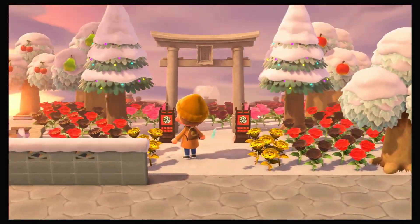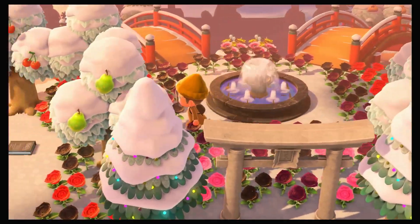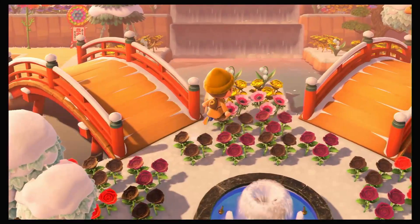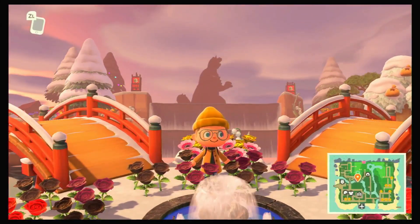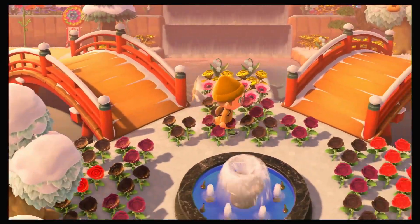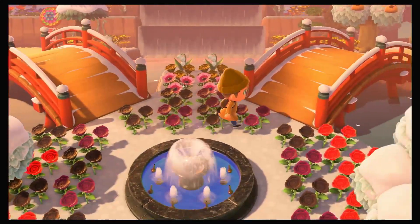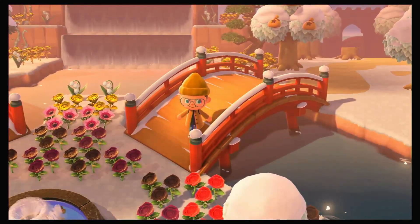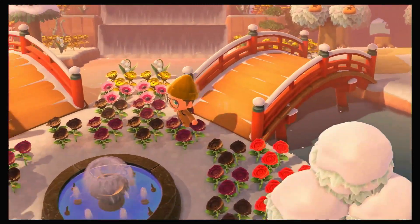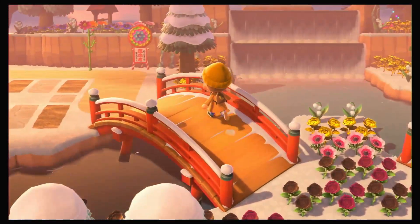Oh, it's like a peaceful garden with a fountain and a double bridge — what the heck! I want a double bridge on my island, but it takes four days total — one day for each bridge to build, so two placements times two days each.